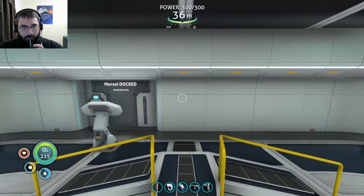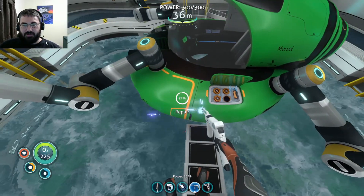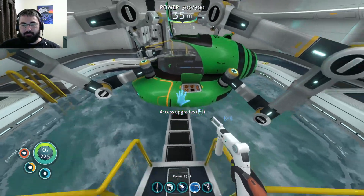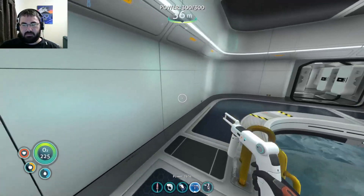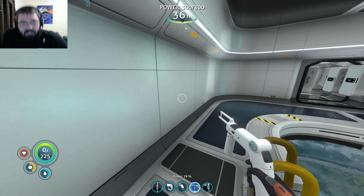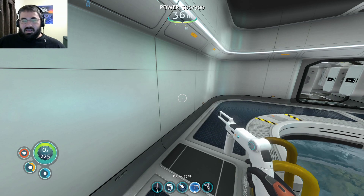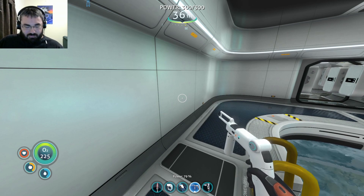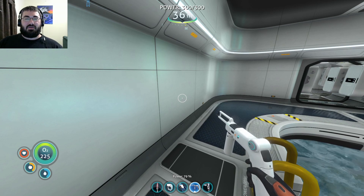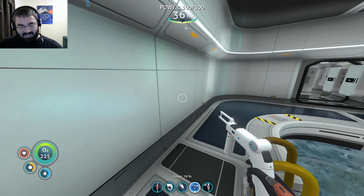Now I can go exploring. Oh, I don't have a decoy to launch. I'm thinking I could probably mostly just take my Seamoth places, and if it required the Prawn Suit I could take the Cyclops. But now that I've got the 900 meter module on my Seamoth — not my Cyclops, my Seamoth — there's not a whole lot of reason for taking the other ones yet.